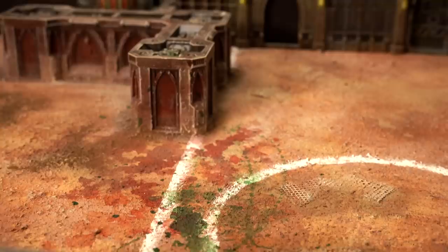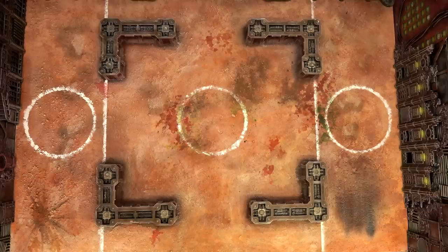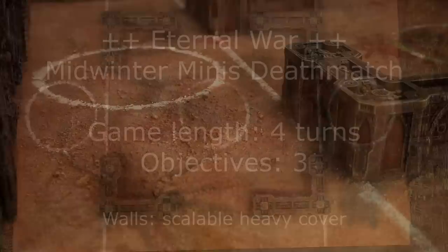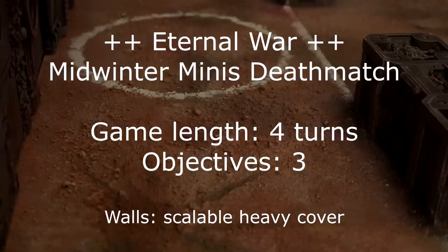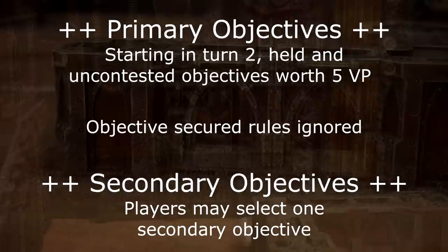We're now in game six and it's been a while since the last episode, so let's have a quick recap of the rules and scenario. In this tournament all armies, no matter the point value or power level, will be limited to three command points at the start of the game. The custom built arena is combat patrol sized. Objective scoring zones and deployment zones are marked out with white lines and the board is symmetrical. Games last just four turns and the battlefield has three scoring zones — one in each deployment zone and one in the center — each worth five victory points if held uncontested in your command phase, starting from turn two.